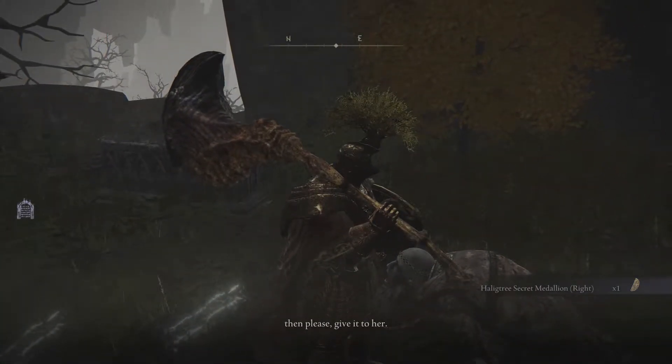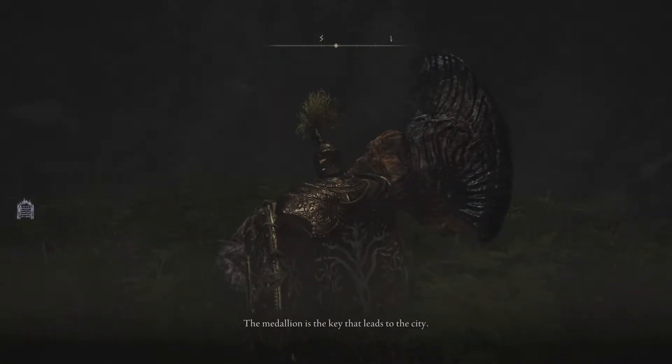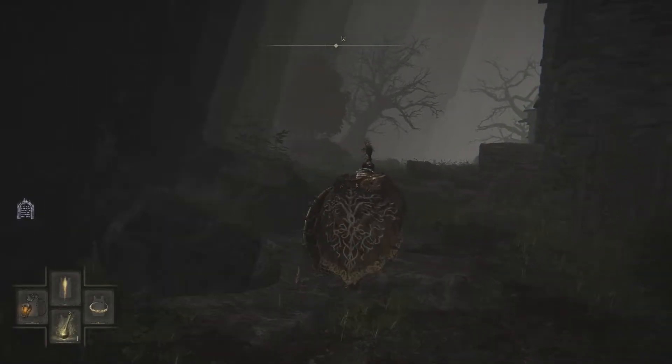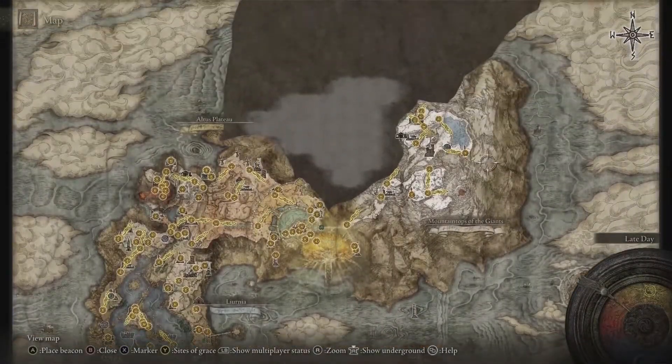Now for the left side, you won't actually get the left side until way later into the game. I'm talking late game, to where you unlock the snow area. So that's after the boss Margit or Morgott, however you say his name.